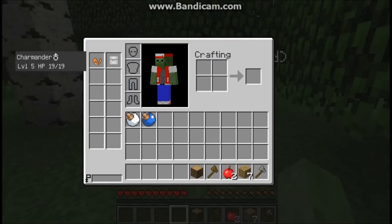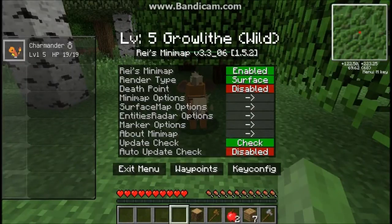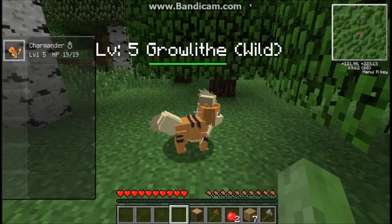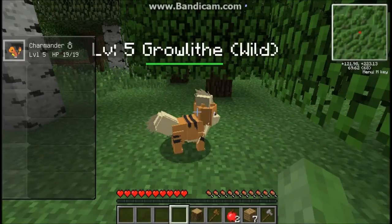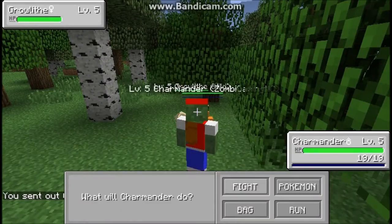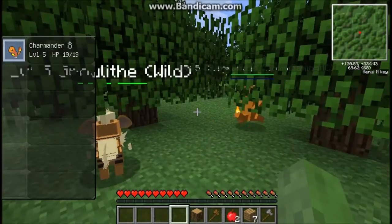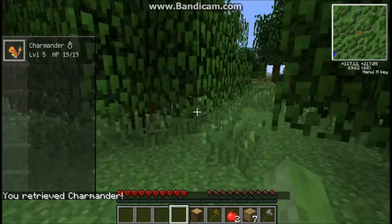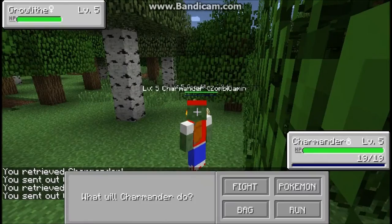Go, go Charmander! Fight him! I am so sorry about this guys, I don't know any of the controls. Charmander, scratch him! Die! Charmander, what the heck — come back Charmander! Oh so it's R — Charmander, shut up, holy crap that's annoying. Alright, fight Charmander, scratch!